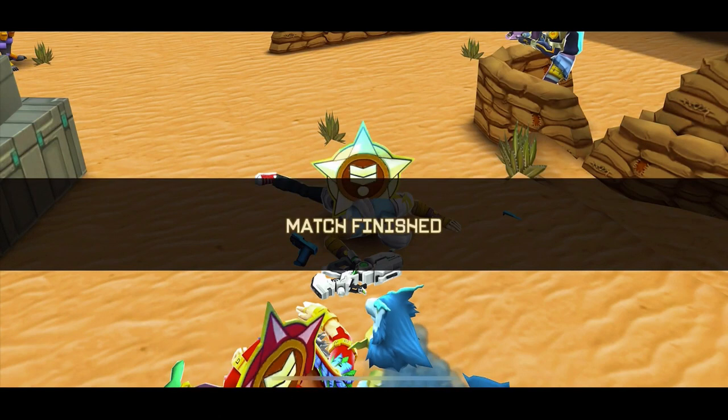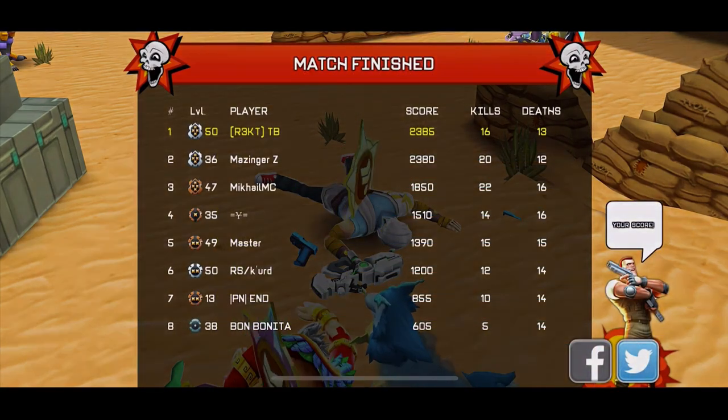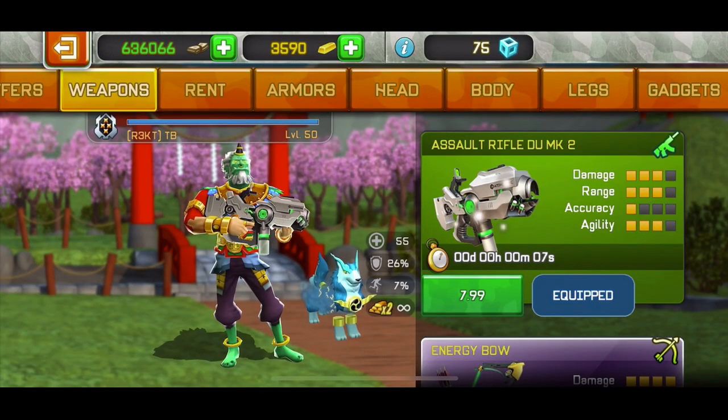Alright, so the match ended — let's see how it went. It didn't seem like it was going that well, but it was a tryhard lobby. Actually wow, we were first! First place with 16 kills and 13 deaths. We didn't get emotes in the lobby, but wow — I was actually surprised. I thought we didn't do that well.